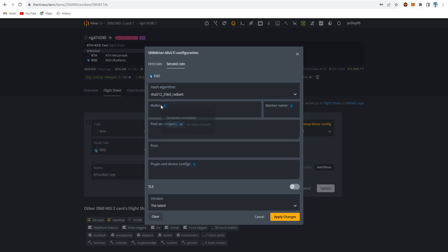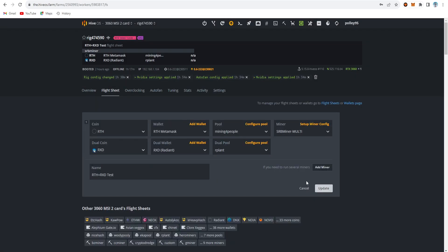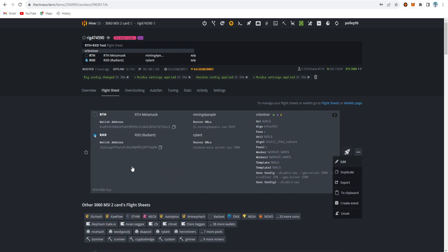In the config you can see: Ethash B3 algorithm, wallet address, worker name, URL, disable CPU option. For the second coin — Radiant — use the Sha512/256dt algorithm, wallet address, worker name, URL, password set to X, and disable CPU. Apply changes and create the flightsheet.